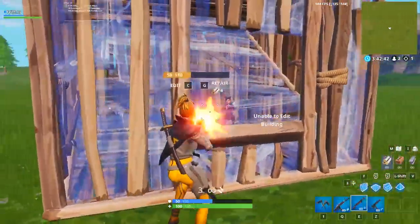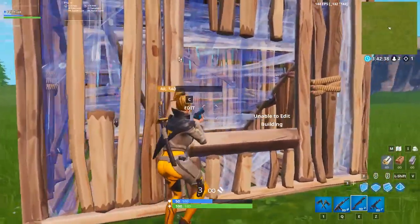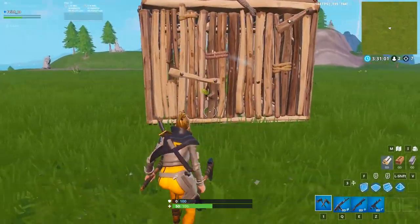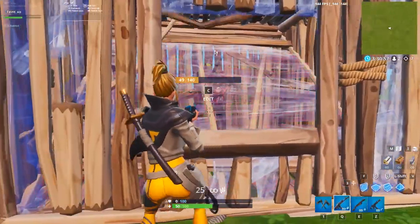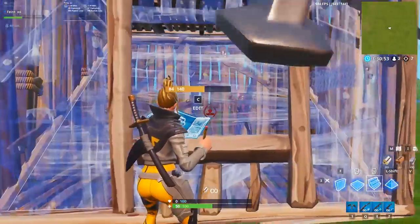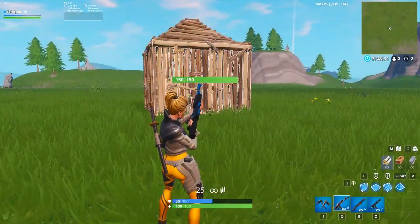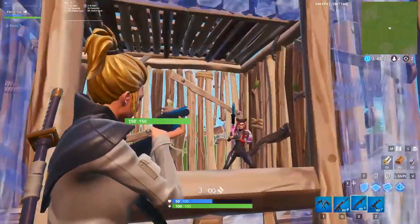This trick should come in handy any time you're pressuring somebody who's turtling, and the best part is it shouldn't take you longer than a minute or two to master. If somebody goes for an aggressive edit while you're pressuring their box, you can turbo build a ramp inside their box before they get a chance to shoot. This is way more consistent than trying to react quickly enough every single time to get the better of the trade.